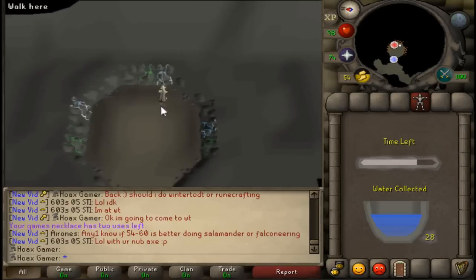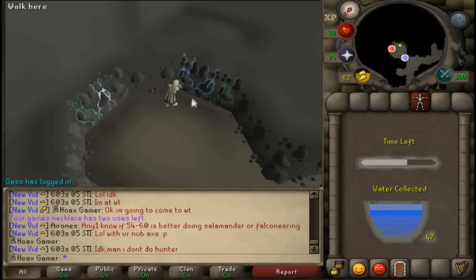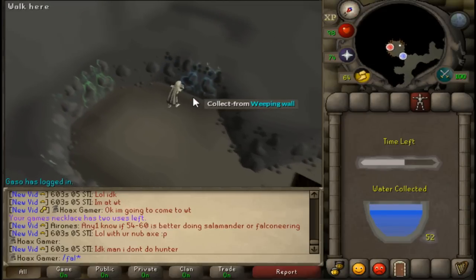The cave time actually depends on the number of quest points you have. Every one quest point actually adds one second to the timer, which is alright — it's not too bad.